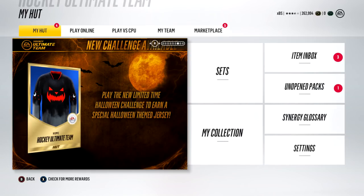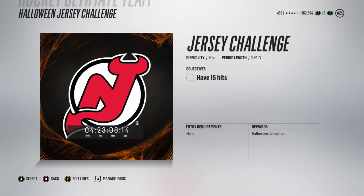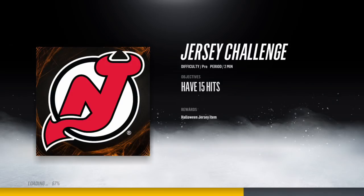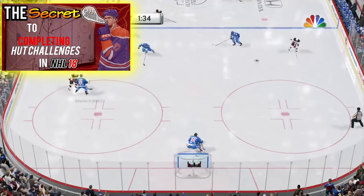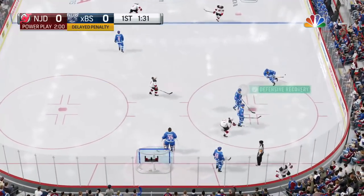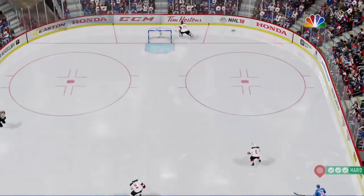Hey guys, it's Brian. In this video we're gonna be looking at the limited time Halloween jersey that EA has graced upon us in Hockey Ultimate Team. To get this jersey you have to do the Halloween challenge where you have to land 15 hits on New Jersey on Pro difficulty. I'll show you how I did it quickly, but if you're struggling with challenges you can check out my video on how to complete them.